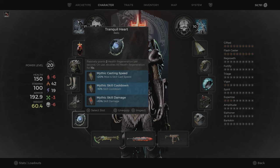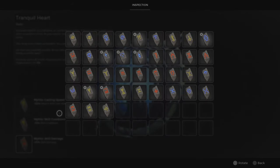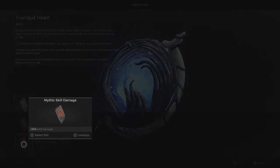I put skill cooldown in so if I have a cooldown, it comes back quicker. And I put skill damage in. You can also try elemental damage instead of skill damage, but I haven't seen it increasing my damage. The skill damage does increase your damage, so I think this setup is the best.